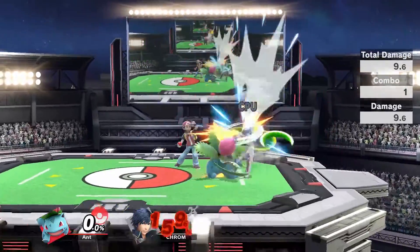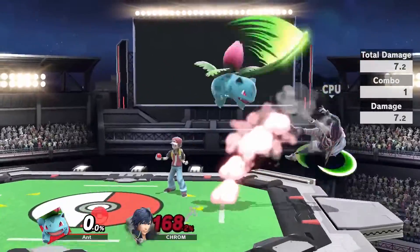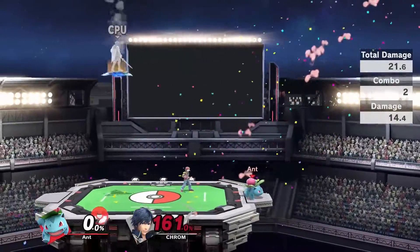At around 105 to 150%, you can do pretty much the same combo, but rather than a short hop forward air you want to do a full hop forward air instead. This will start to kill at around 130%, although that depends on the character's weight and your opponent's DI, like most of these combos.